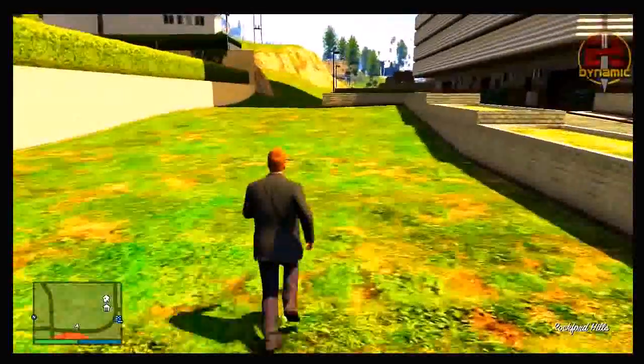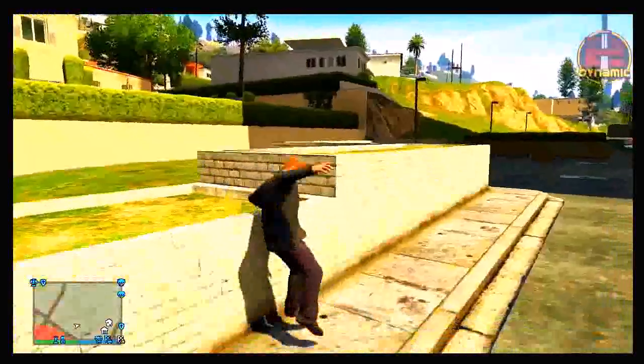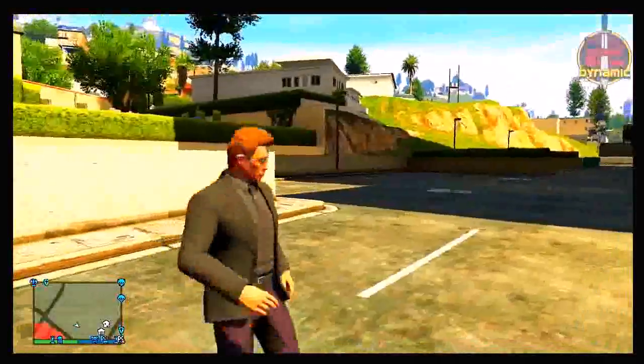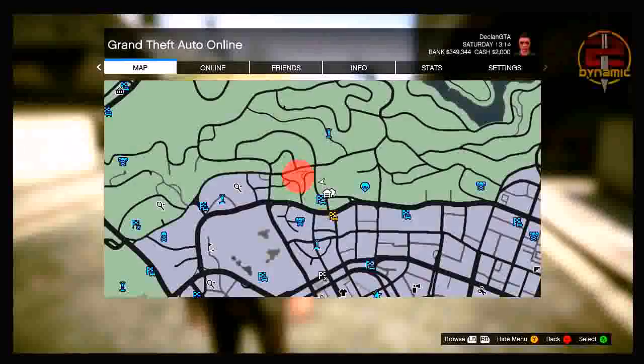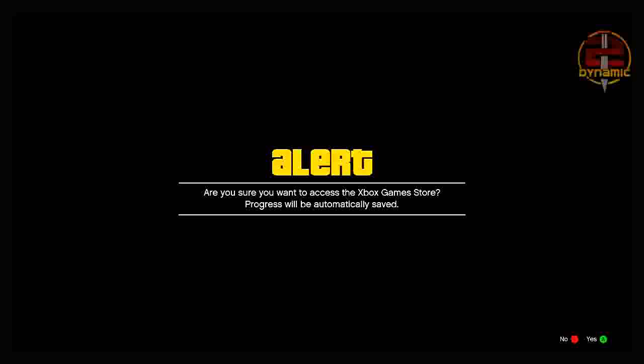As you can see, my spawn location has successfully saved — I did spawn relatively close to the parking lot. You can now continue with the glitch. Make your way back into the parking lot, press start, go across to the game store, press A once, and you should see the message: 'Are you sure you want to access the Xbox game store?'